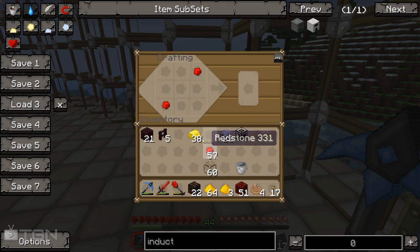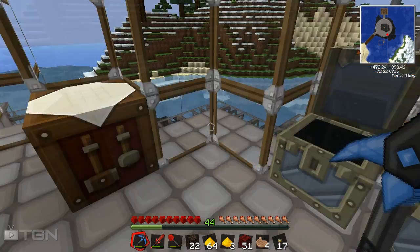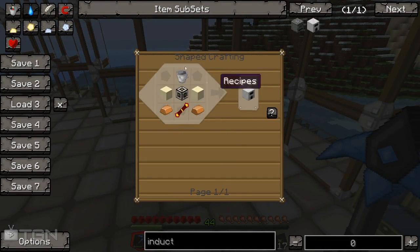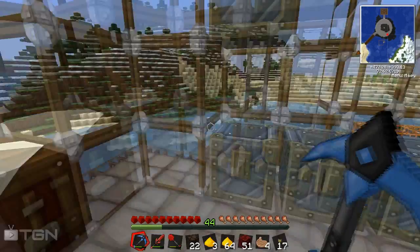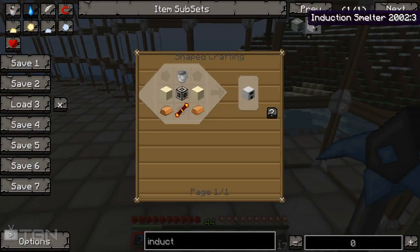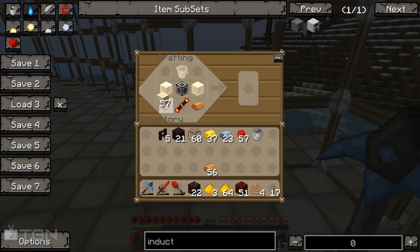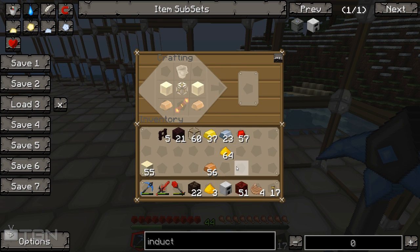Now we need to make a reception coil - this bad boy here. We need some sand - loads of sand. This guy looks just like this. And if we've got copper on us, we need a little bit of copper. We'll take a whole stack, why not! So we're just going to put the copper along here, put this guy here, this guy here, some sand and a bucket - good times. That gives us one of these bad boys.